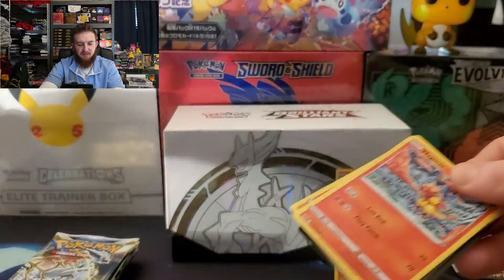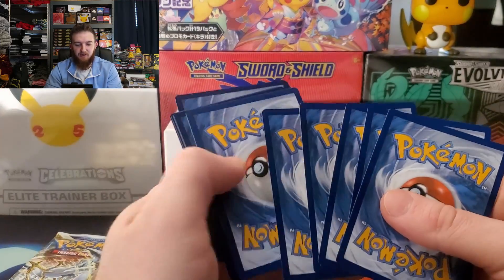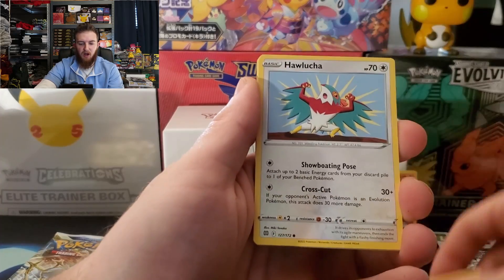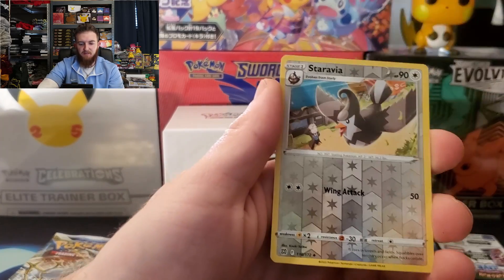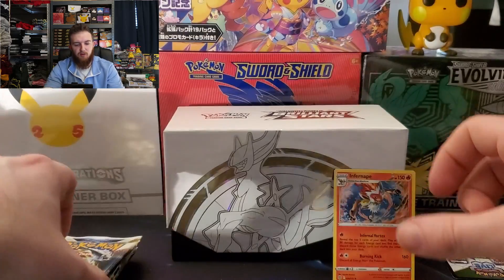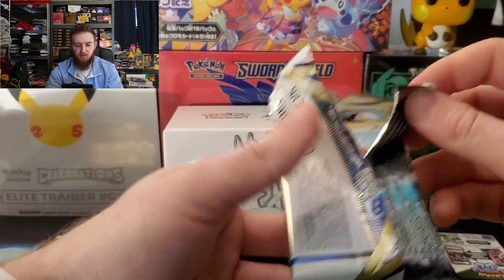Hoping for a V, maybe some character rares — that'd be great. Magmar Throw, Hawlucha, Beedrill, Blastoise Energy, Greedent, Gigabyte Cafe Master, reverse Staraptor, and an Escavalier for the rare. Here we go, keeping it rolling.